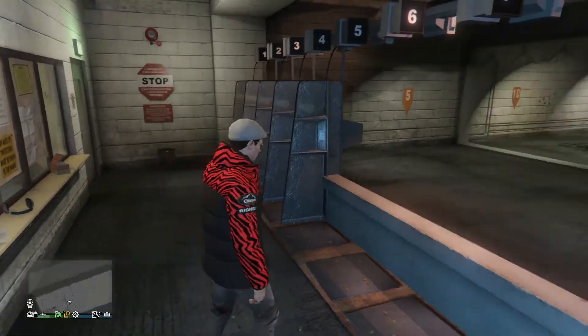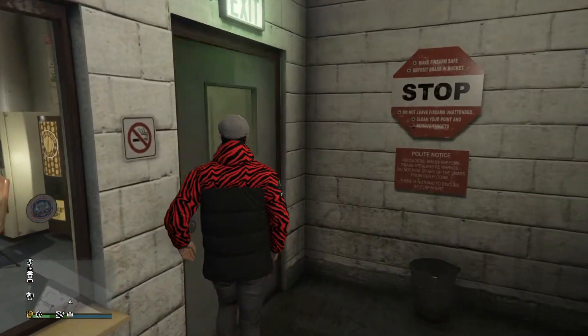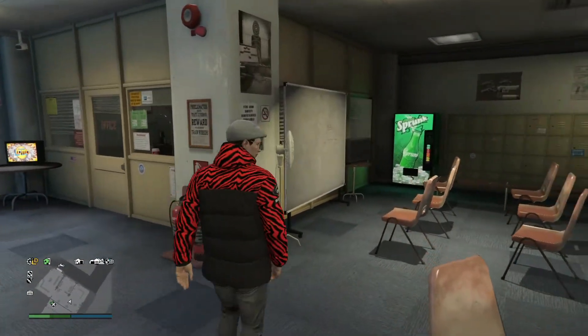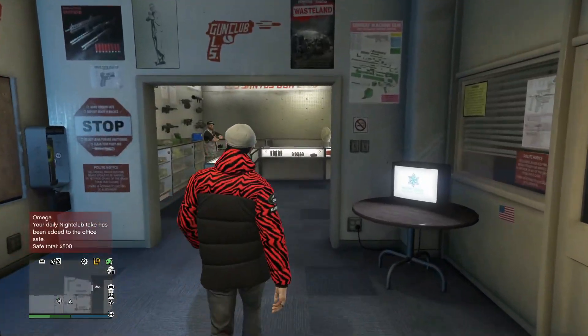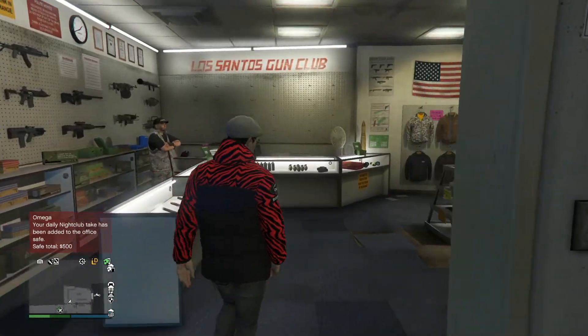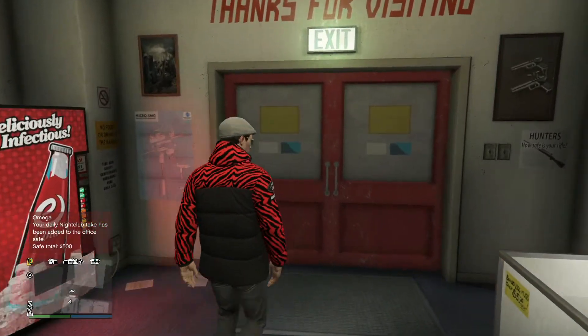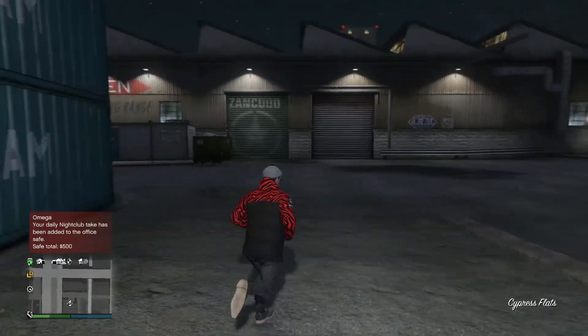You're going to want to walk out the door, which is right over here to the left, then take another left. This common area and these vending machines will not be in any other ammunition shop besides the ones with shooting ranges. If you take a right here, you can actually walk out the door.